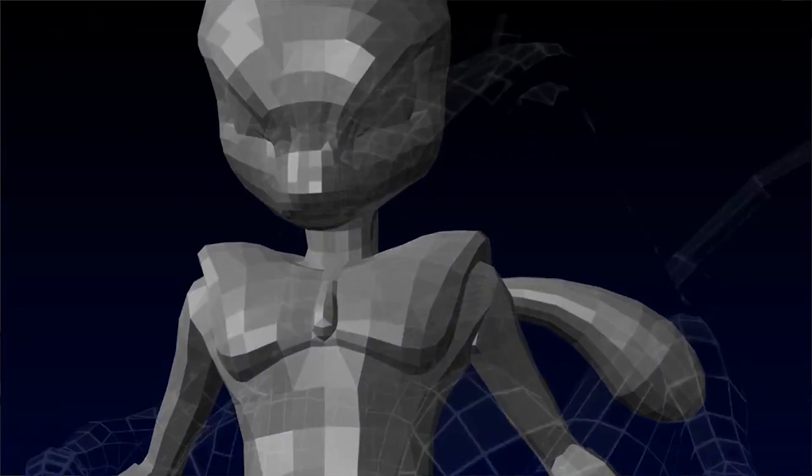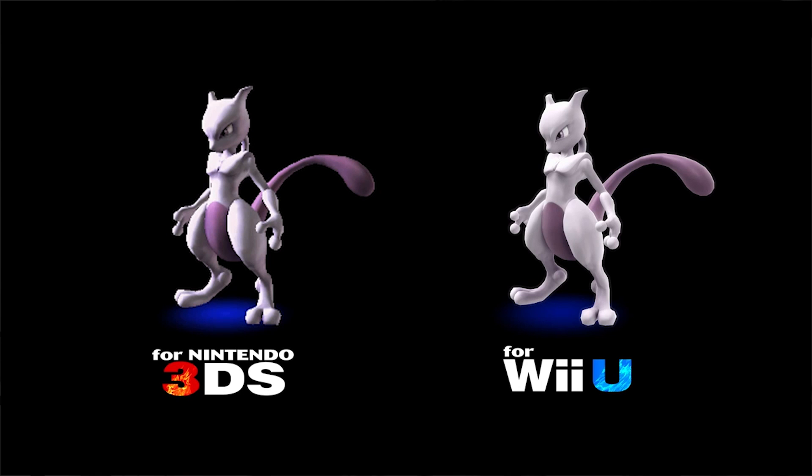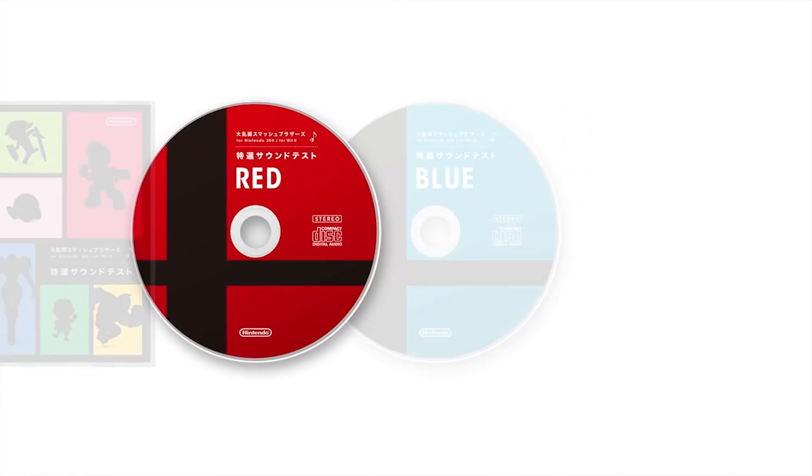Speaking of free DLC, Nintendo had a Smash Bros. conference on Thursday and announced a lot of new things for the Wii U version. It's coming out on November 21st. The free DLC is Mewtwo — if you buy both versions of the game, you get Mewtwo, a level, and a bonus soundtrack. I plan on getting both versions. Mewtwo has always been one of my favorite characters, and when he wasn't in the last game it was upsetting because he's always been the biggest badass Pokémon since the original games.